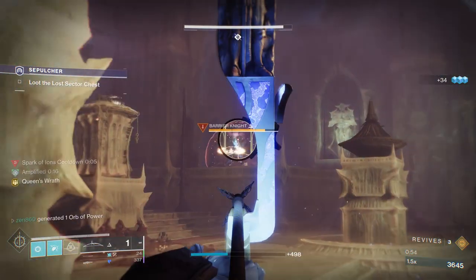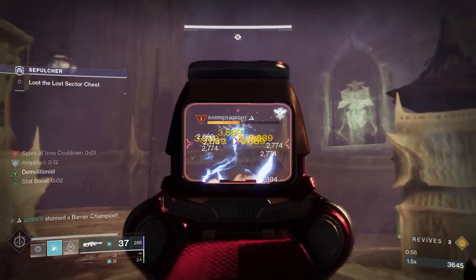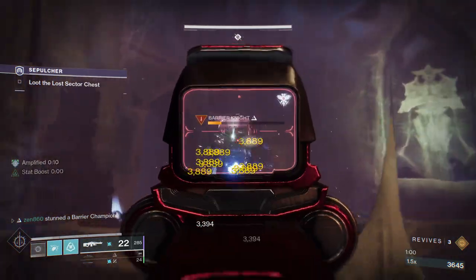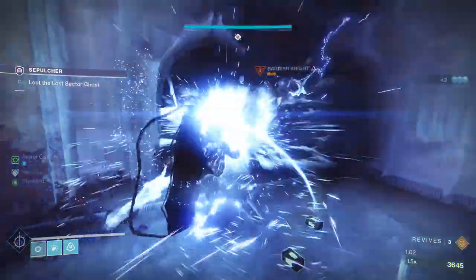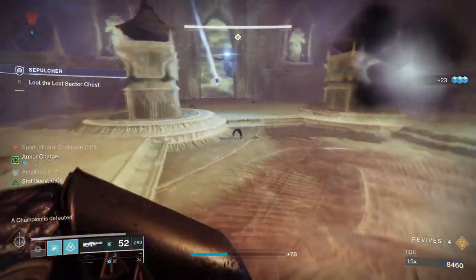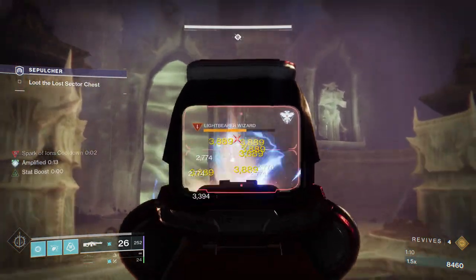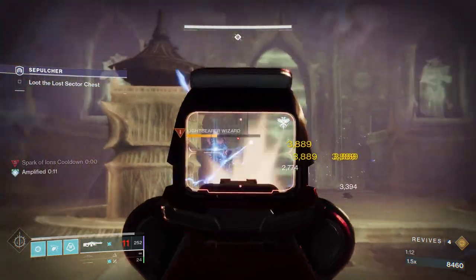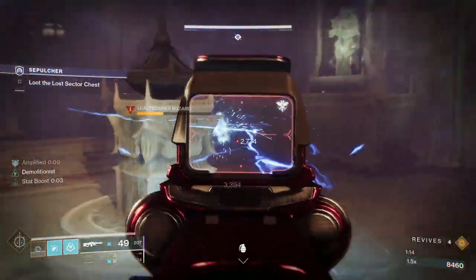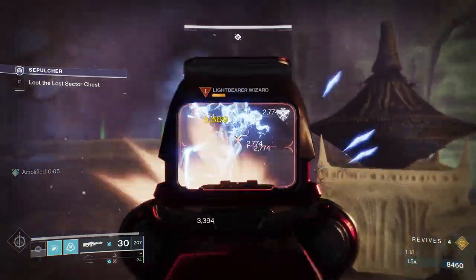All the adds are dead, so we're going to start taking care of this Barrier Knight. We're going to throw our grenade first to activate the Osmosis on our Chain of Command — that's going to make it an Arc weapon, which takes advantage of the Arc Surge lasting all season. At that point, a Hive Lightbearer is going to spawn and it has the Arc Warlock Storm Trance Super, so you're going to want to melt it as fast as possible before the Super goes off.